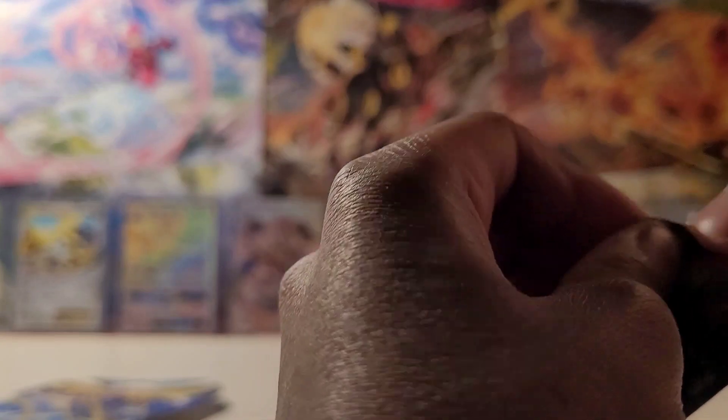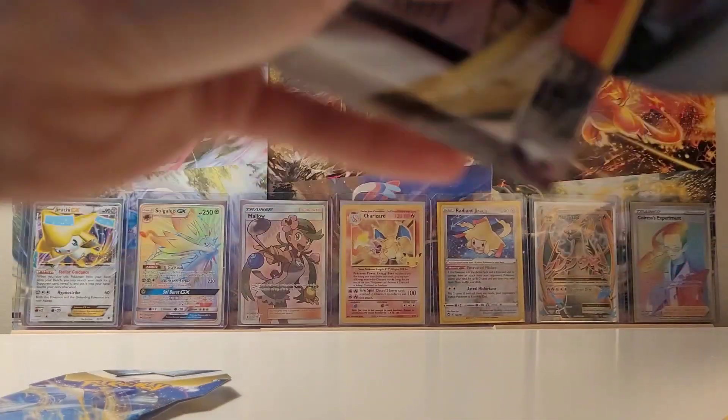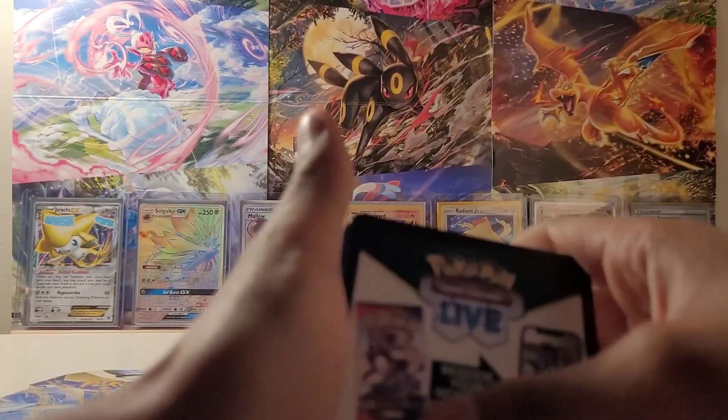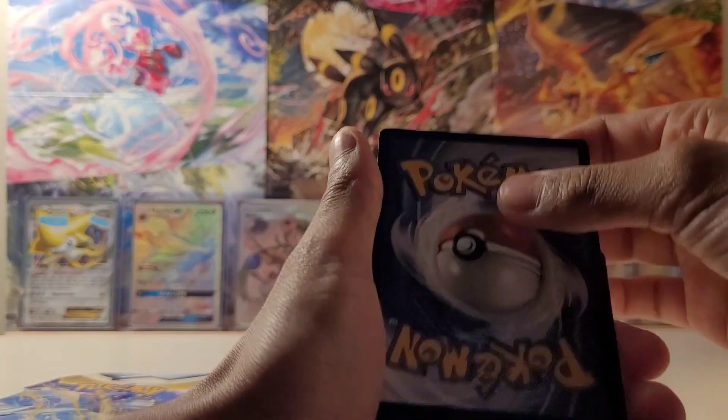Alright, next pack. Let's see what we can get. Oh, come on. This is so tough. Oh, here we go — black code card. Come on, I'm feeling it.